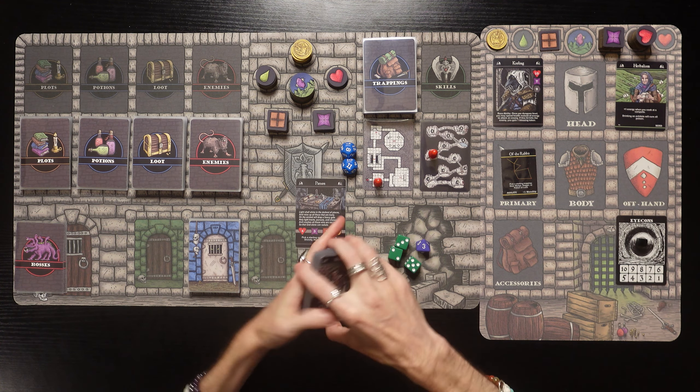We get the potion of luck - we can discard it to re-roll all of our dice during an attack or discard to re-roll the dice from an enemy's attack. We've got our character set up! Let's get all of the little decks of cards nice and shuffled up on camera so you guys know everything is legit. This is going to be fun!